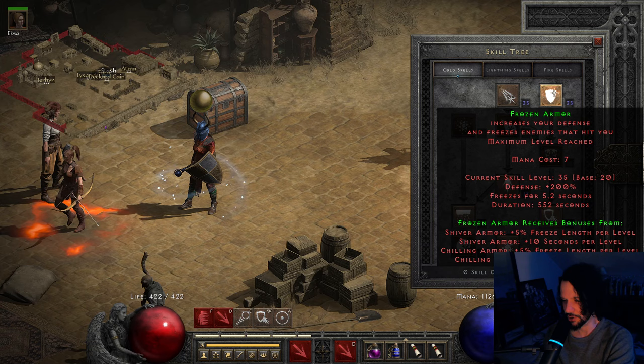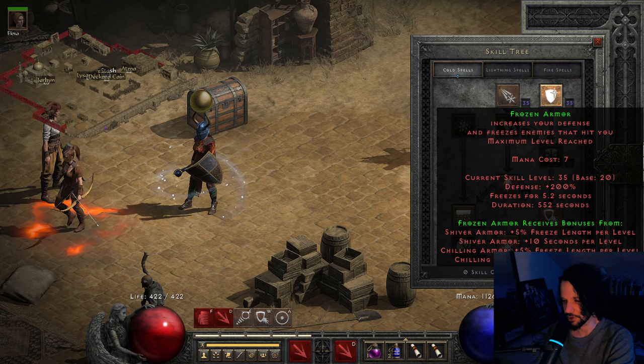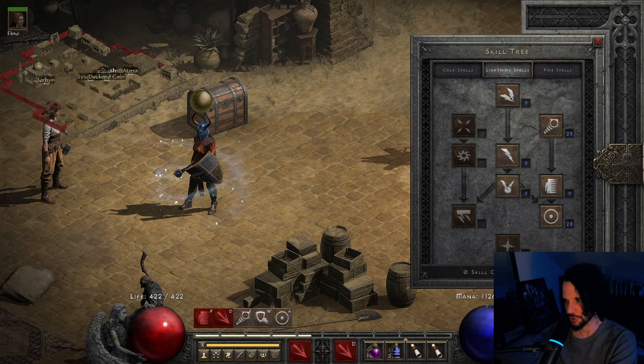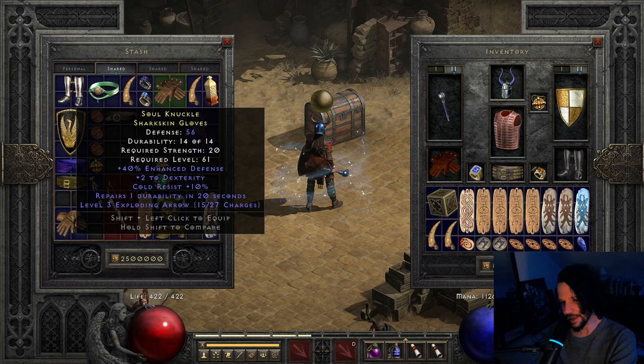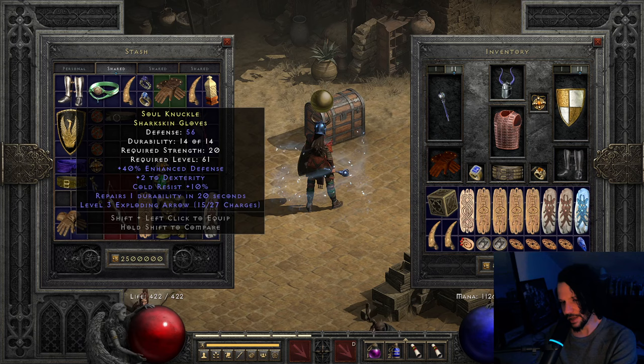Level 20 chilling armor. I put 20 points into frozen armor as well just to try it out — it's kind of a mishmash. I maxed energy shield and its synergy, nine points into warmth with some fire mastery. Side note: this rare item rolled 'repairs durability' and level three exploding arrow charges — how nice would it be if you could have recharging charges of exploding arrow on a character?